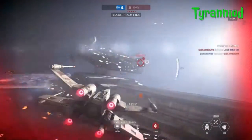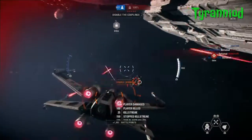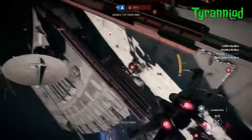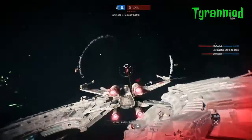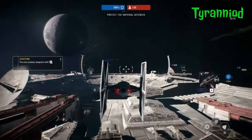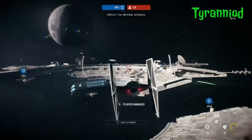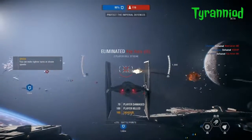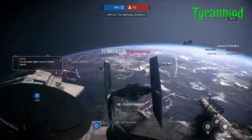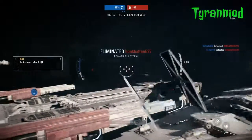I had so much fun with Starfighter Assault — that's the one game mode I'm really looking forward to playing again when the game comes out. I'm hoping they've got some decent maps for Starfighter Assault, and that with each DLC they bring out maps that accommodate all game modes. In Starfighter Assault you get star cards to upgrade your ships, and you earn points to play as special ships like the Sith ship, Boba Fett's Bounty Hunter ship, the Millennium Falcon, and Poe's X-Wing from The Force Awakens. In that regard it's the same as all the other modes — just in space.